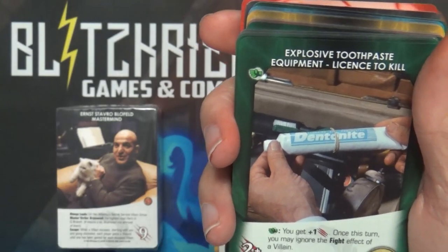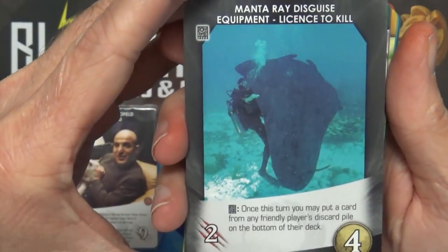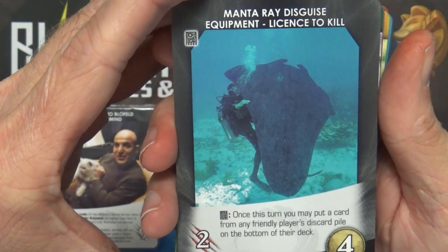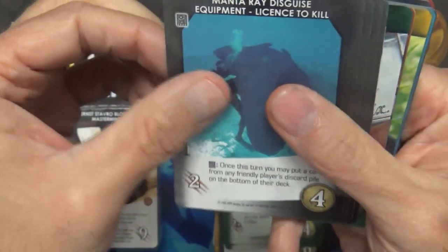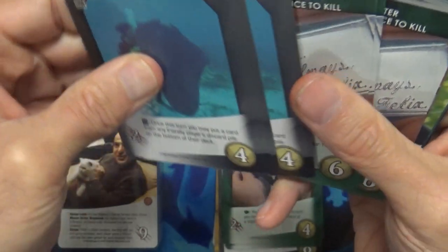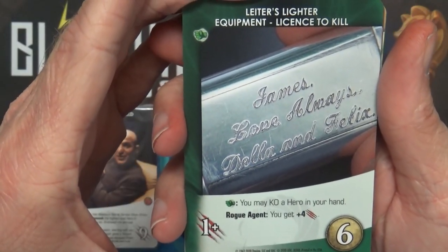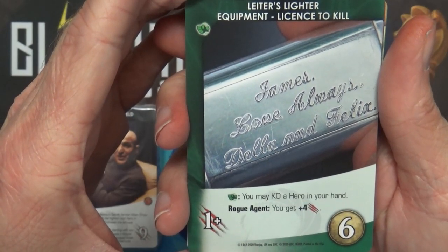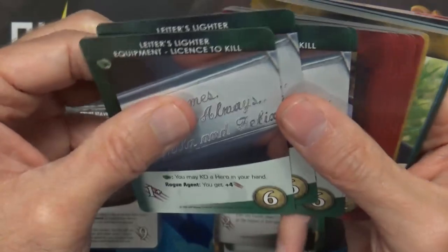We got into the equipment already - Explosive Toothpaste, five copies. Manta Ray Disguise - once this turn you may put a card from any friendly player's discard pile on the bottom of their deck with a Technology Trigger, five copies. Leader's Lighter - Trigger: you may KO a hero in your hand; Rogue Agent: you get plus four strike, three copies.